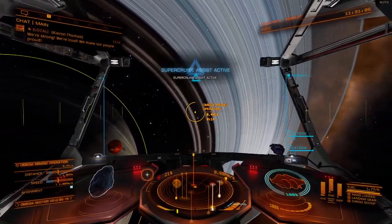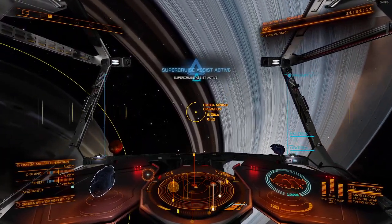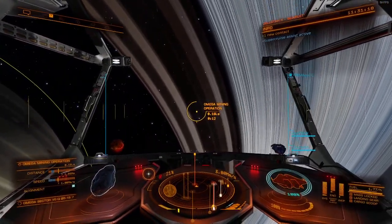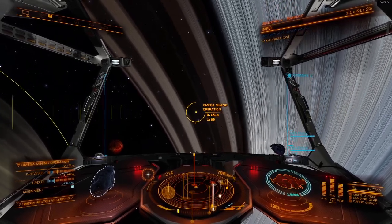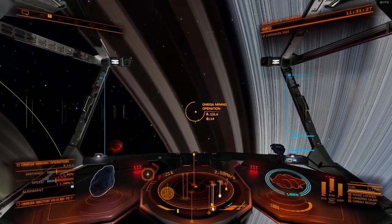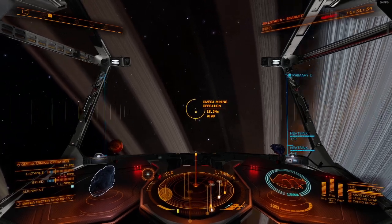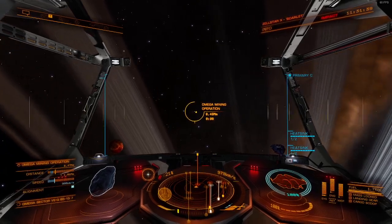I'm going to use supercruise assist for this because I'm really lazy - or maybe I shouldn't. I'll turn it off. Supercruise assist can be handy but manual control is always fun. We're right on it now - about 15, 14 megameters - so any moment we should be there, just outside the station.